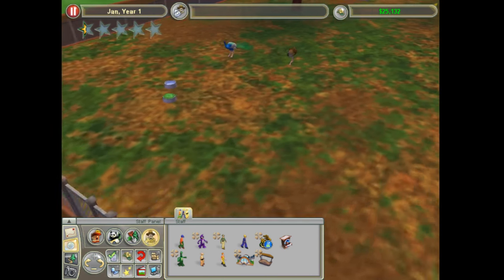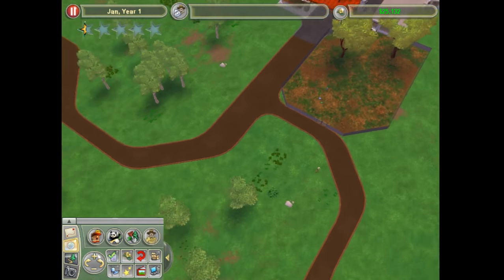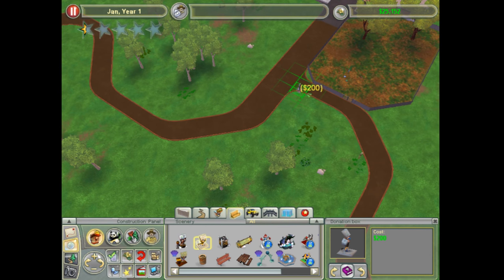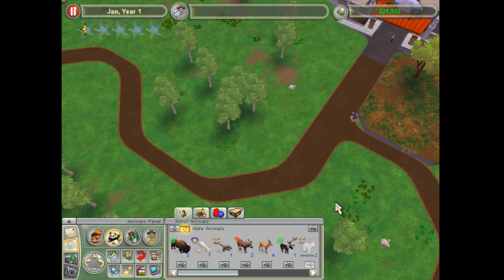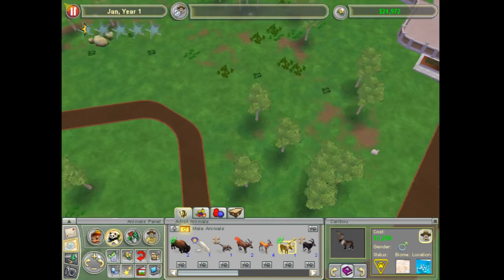The temperate forest exhibit is up and the zoo is open. I'm going to need a donation box here so guests can donate to the zoo. Now I need another animal. I could go with the caribou — they are vulnerable, and it helps when we take animals on the endangered or vulnerable list and release them to the wild. People tend to like that. However, caribou are tundra animals, so I'll build my tundra zone over on this side.